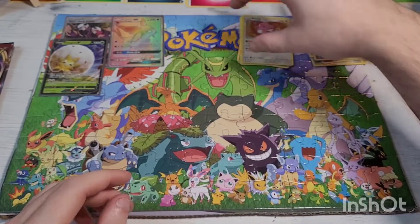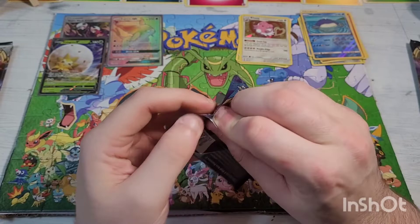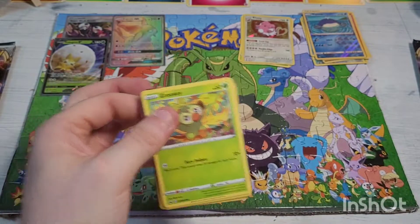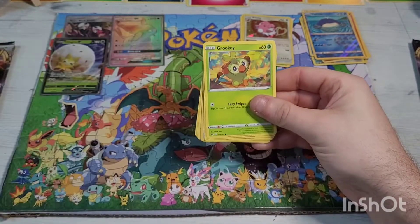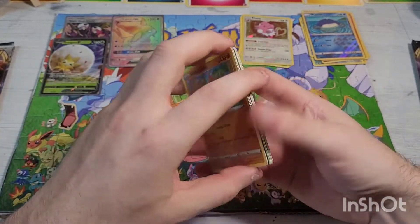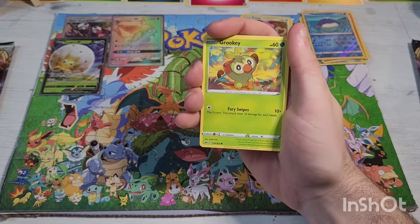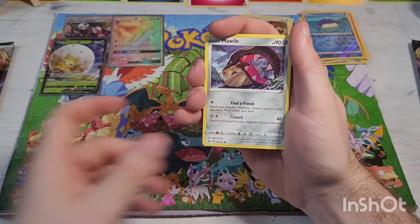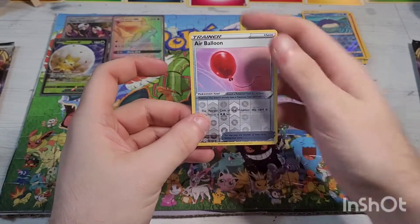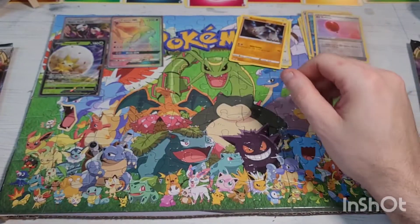Next pack is Sword and Shield base. Code card — one two three four kick that energy out the door. We have Sudowoodo, Hop, Dotler, Grookey, Shellder, Mawile, Galarian Ponyta, Sobble, reverse holographic Air Balloon, going into a non-holographic rare Stonjourner — I'm pretty sure that's one I actually needed.